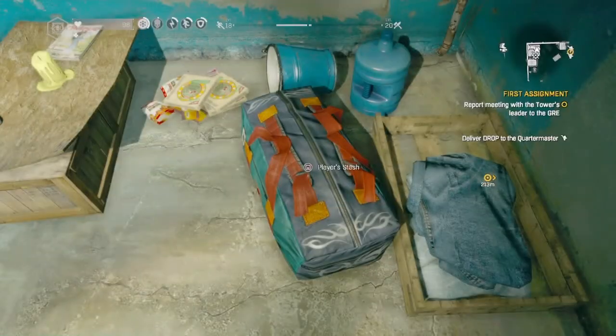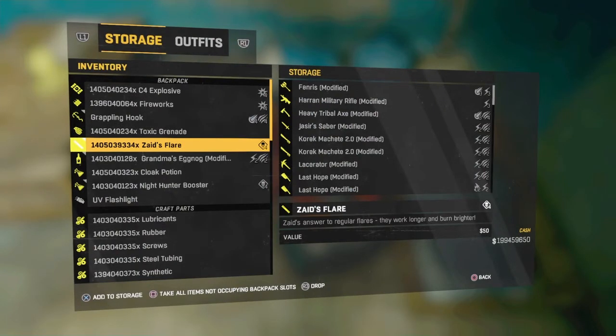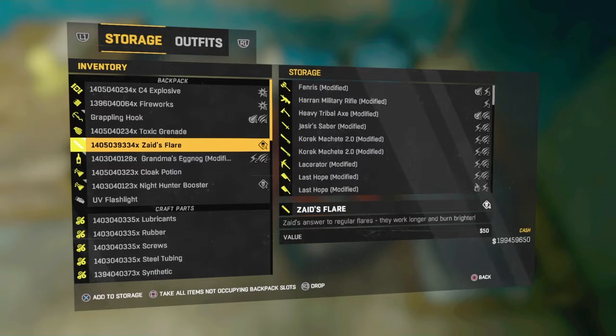The way you enter your stash by the kick out method is the same as the LAN cable method. Go to your stash, press X — or on Xbox it's A — it says 'add to storage.' Just press that button to add to storage. Then what you need to do is have your friend come on, or you could disconnect your LAN cable.